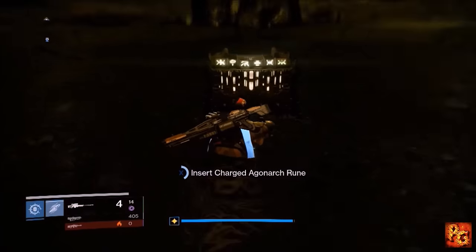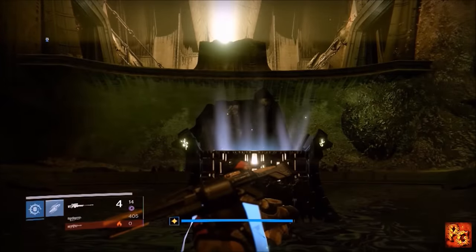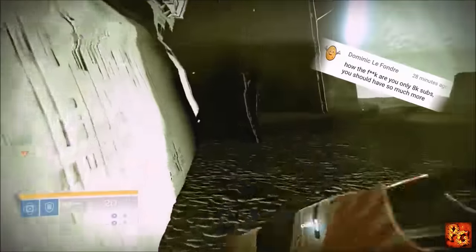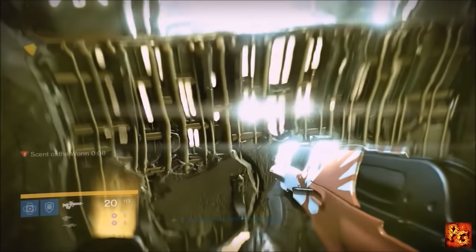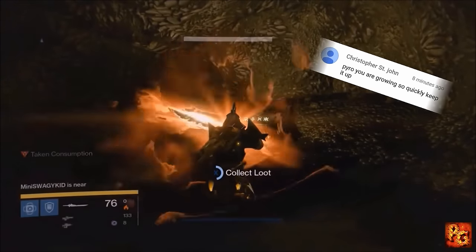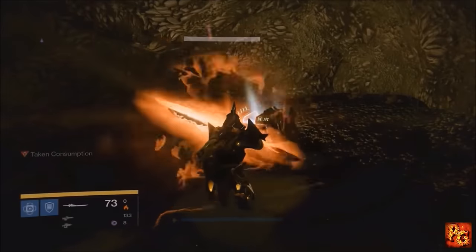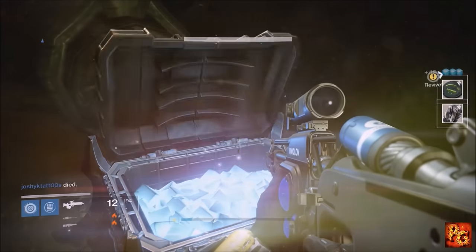Some other methods are chests on the Dreadnought. I'll link the card in the top right corner to show you how to open these first two chests. The first one was the Agonarch rune chest — those are fairly simple. This chest is the one that requires the Scent of the Worm, and this chest is the one that kills you with Taking Consumption. For the Scent of the Worm chest, I'll have the video linked in the top right corner of your screen right now.